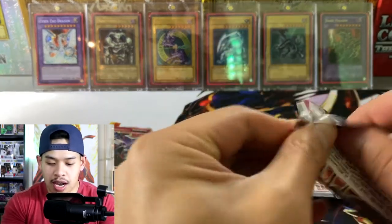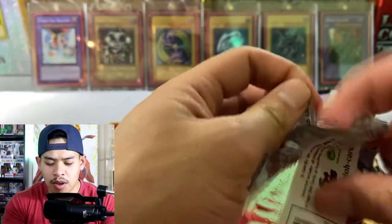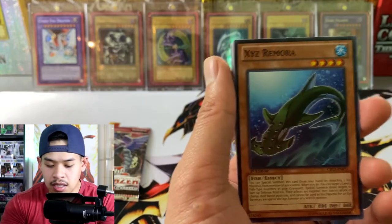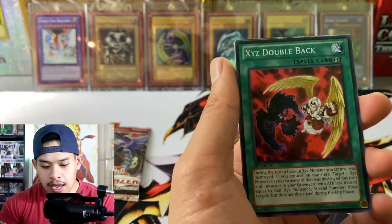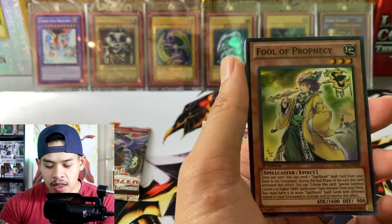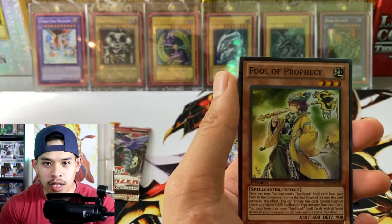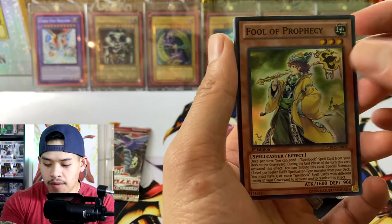Cosmo Blazer, let's go — let's pull a ghost rare or an ultimate rare, we need something good. I always forget how to open these older packs properly. Alright, we got Exceeds Remora, Spear Shark, Brotherhood of the Fire Fist Hawk, Exceeds Double Back, Heraldic Beast Twin-Headed Eagle, and another foil — Fool of Prophecy super rare! I'm almost thinking foils are guaranteed in these, but we've opened Cosmo Blazer in unlimited before and they definitely weren't, so this is crazy.